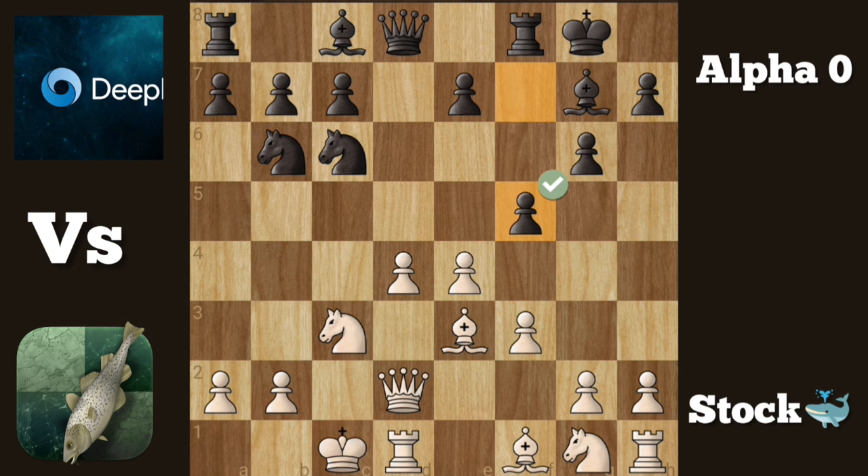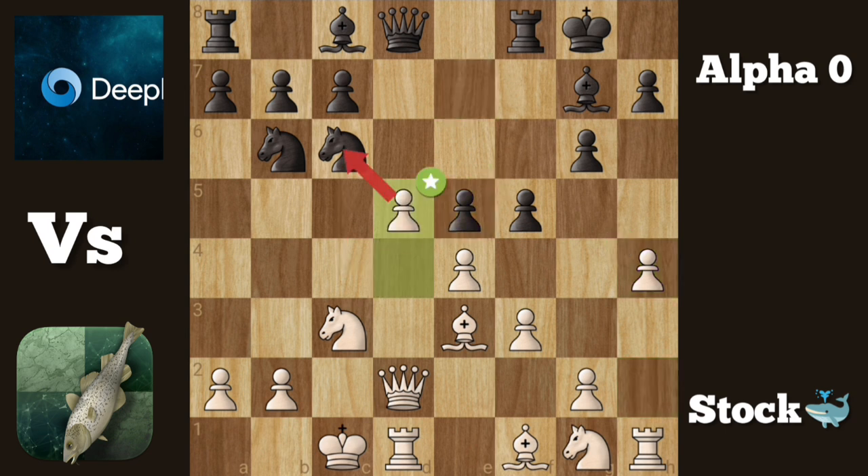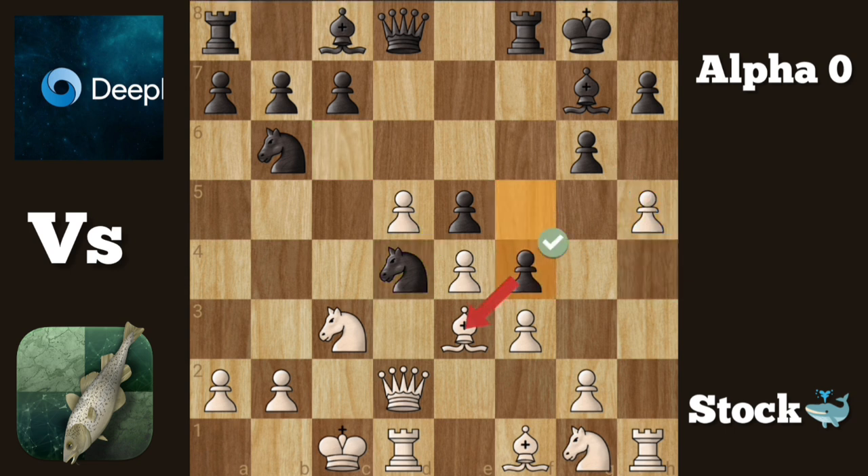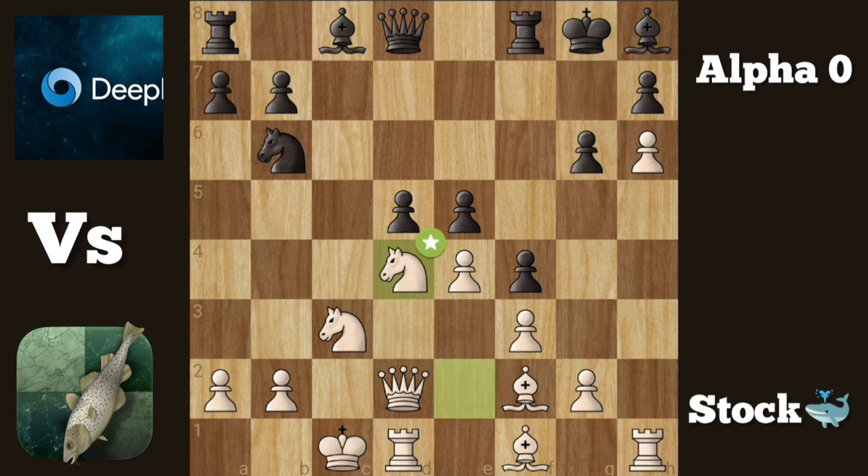F5 by black — opening book ends here. H4. E5. D5. Knight D4. H5. F4. Bishop F2. C6. Knight G2. C takes D5. H6. Bishop H8. Knight takes Knight.